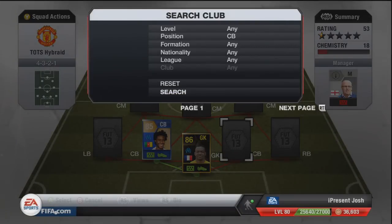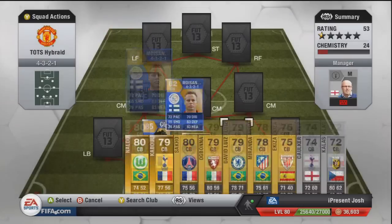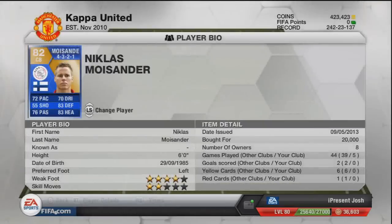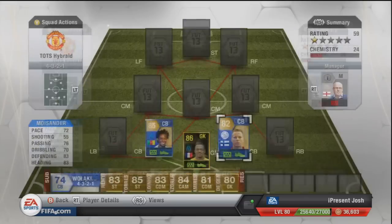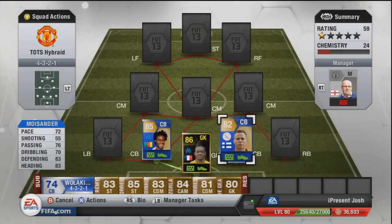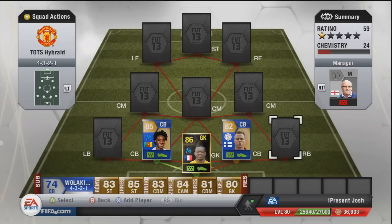The next centre back is another Team of the Season — it's going to be Moisander. 72 pace, 76 passing, 70 dribbling, 83 defending and 83 heading. Not the best stats but he's a fantastic centre back nonetheless. Six foot tall, 20,000 coins for a Team of the Season centre back — you cannot go wrong, that is insanely cheap. You've got to try him out if you want to use a blue card.